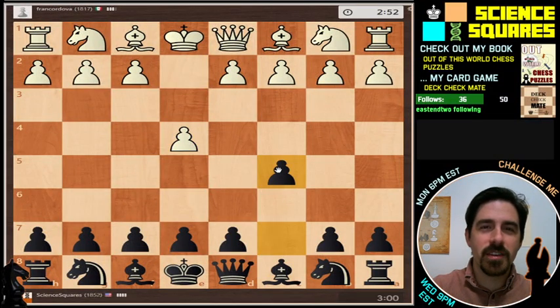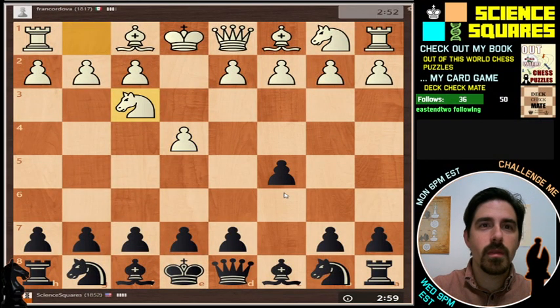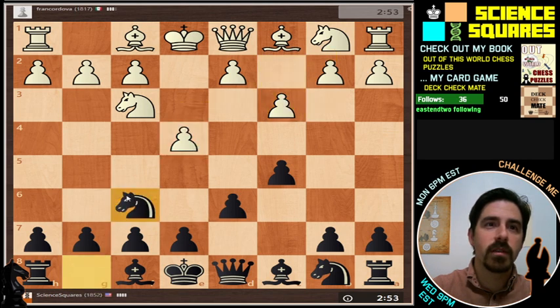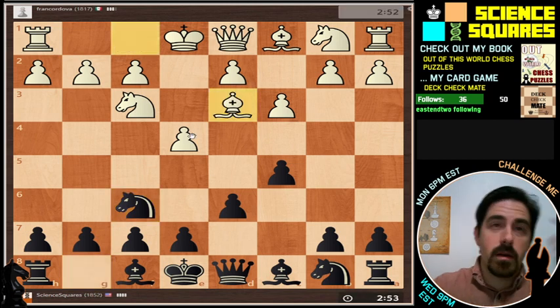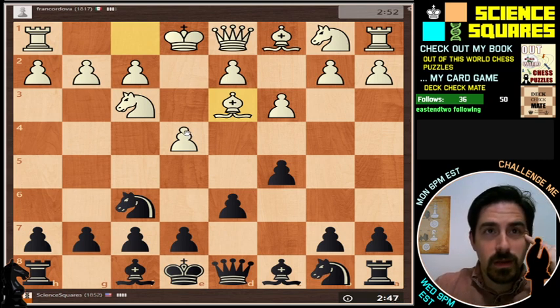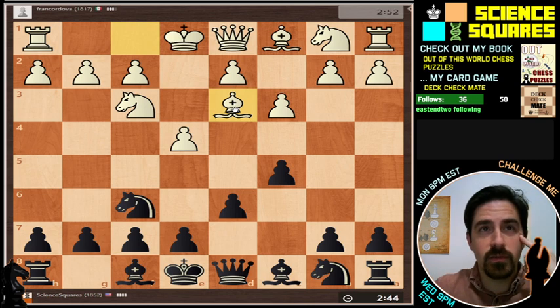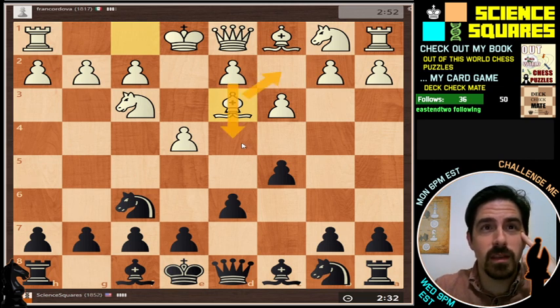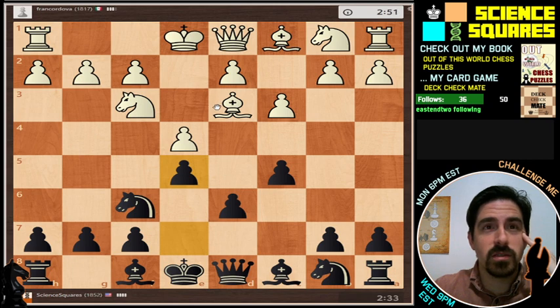The game is about to abort — there we go. Let's start with a Sicilian Najdorf. We go for the Najdorf and we don't get the Najdorf. This is actually a system known as the Kopec Sicilian, named for International Master Danny Kopec — actually a native of New York, computer science professor at Brooklyn College if I'm not mistaken. The idea is to go back here and push D4, treating it like a Spanish.